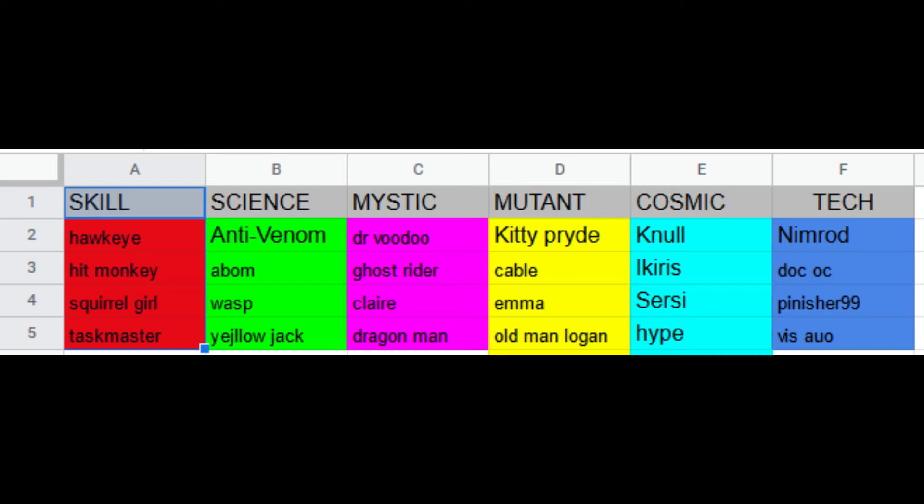My Mystic roster is kind of weak, but I have Doctor Doom — this has a very high chance at Clairvoyant and Dragon Man, so that'll help my roster out by getting those champions. And same for Mutant — my Mutant roster could use a little bit of help, so Kitty Pryde or Hawkeye in Skill would both be good pulls for me. Stuff like that. So go through it and figure out which champions you do need. You can pause the video and look through the spreadsheet that I made there, just so you can see it visually.